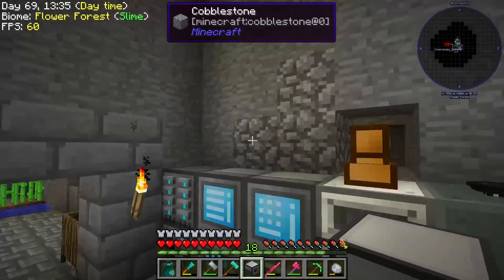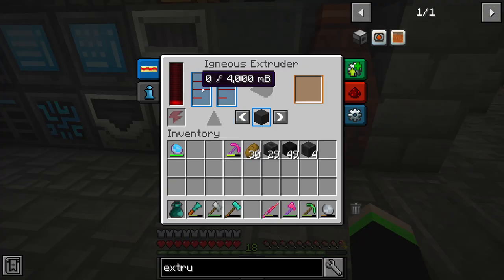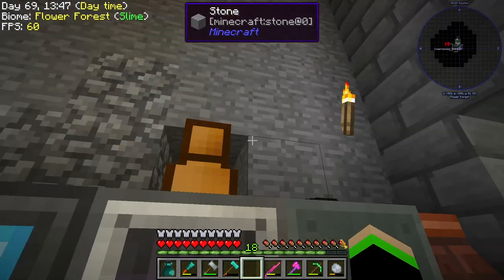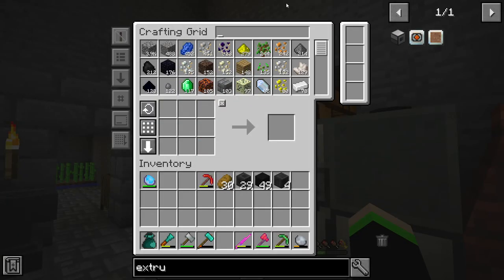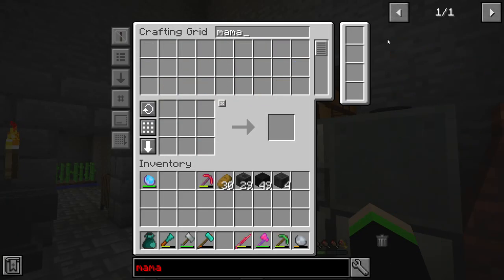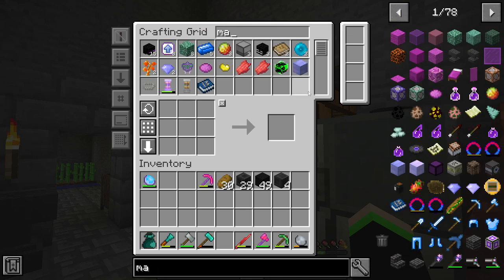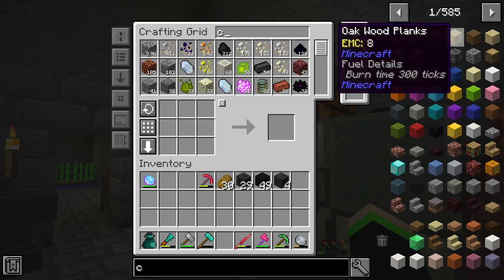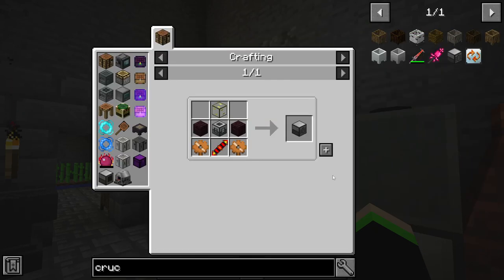So anyway, there's water back here, right? I think there is. Lava is just going to be hard to generate. Unless... hold up, we got an idea. So now we need to make a Magma Crucible — that's what it is.